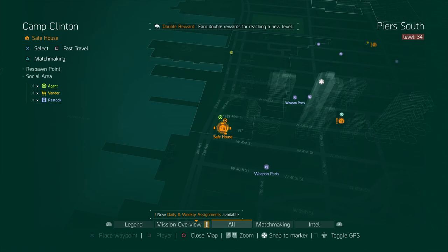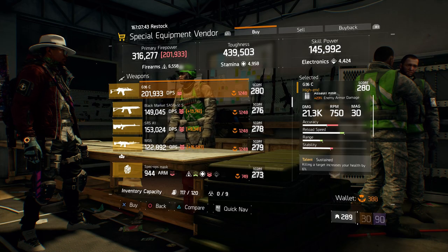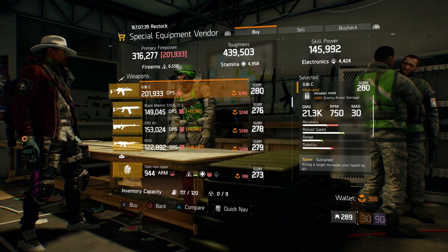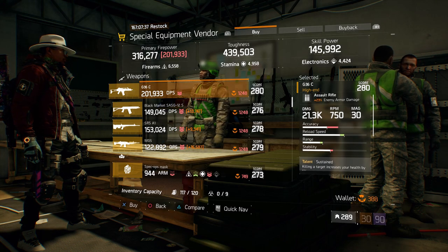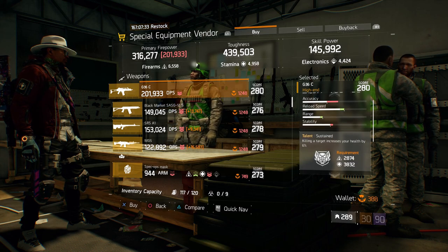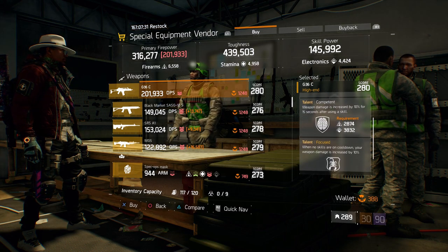For our next gear items, we're going to head over to Camp Clinton. Here at the special equipment vendor, we have a G36C with a gear score of 280. It has 23% enemy armor damage, and the talents this one has is sustained, competent, and focused.